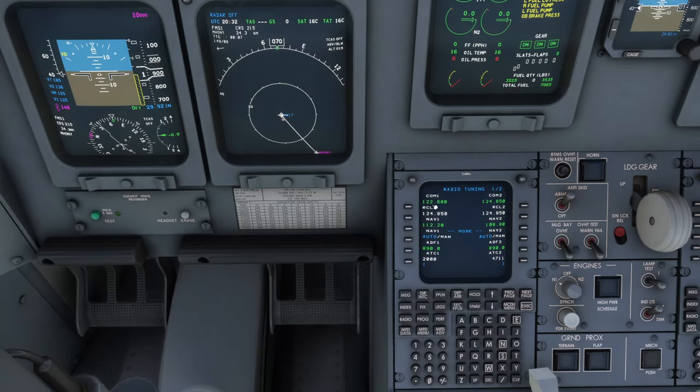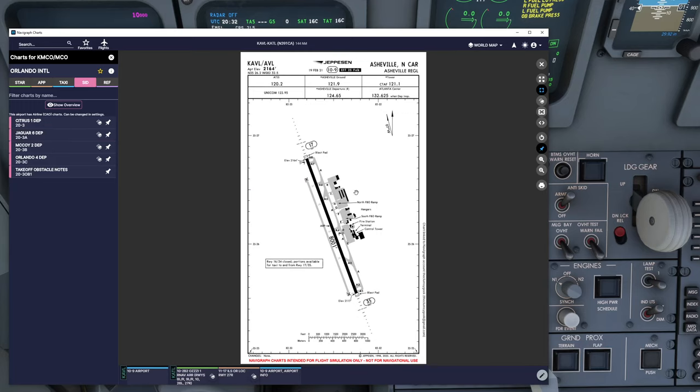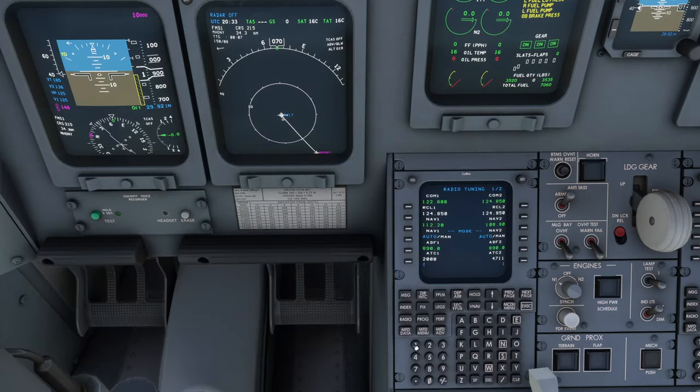One more change, very welcome if you're using VATSIM or Pilot2ATC: previously the radio frequency display only showed two decimal places. So a frequency like 132.625 would only show as 132.62. That was a problem because this FMS is very picky — it won't accept a frequency without the third decimal. Now it shows all three decimal places and you can copy and paste that into the FMS properly.